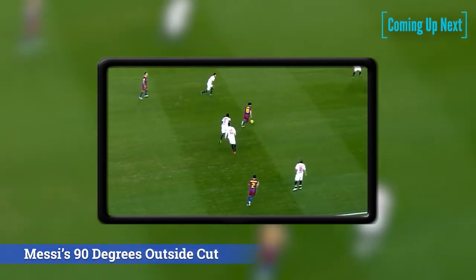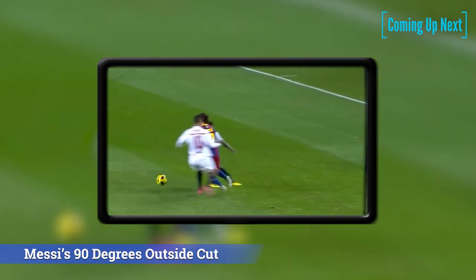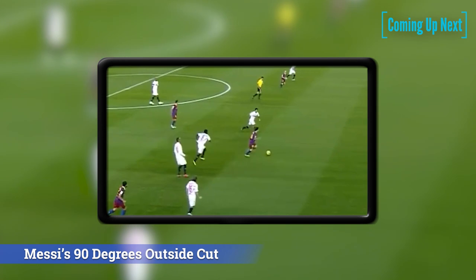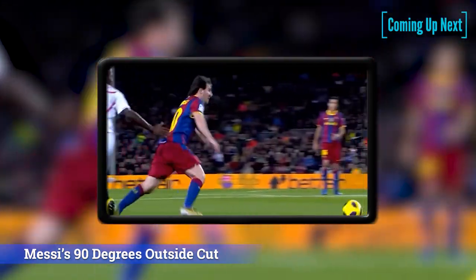Skills don't have to be complicated to eliminate two players at the same time. This cut done by Leo Messi is one you could use to get away from a similar situation. To do this cut correctly, you shouldn't move directly towards the defender but rather at an angle to him — this is to move him in the desired direction and then wrong-foot him at the right time. Impossible for him to recover from that.